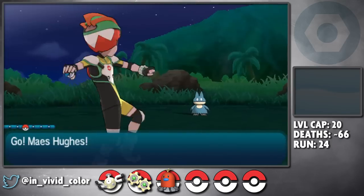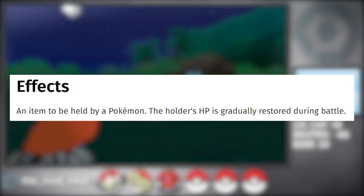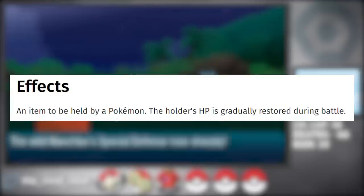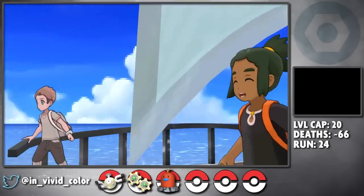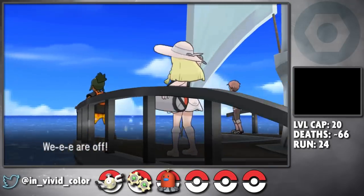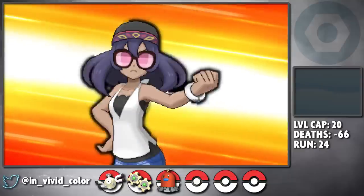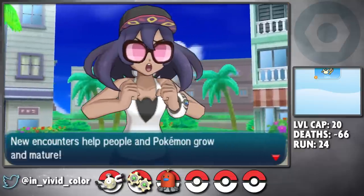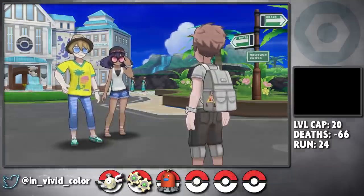Before I leave Melemele Island, I go steal some food from a herd of wild Munchlaxes. Leftovers is my favorite item and I will always use it if able. We hop on a boat and make our way to Akala Island. Dexio and Sina from the XY region show up randomly and challenge us here, but they're just as insignificant in these games as they are in their home games, so we just absolutely gutter Sina.